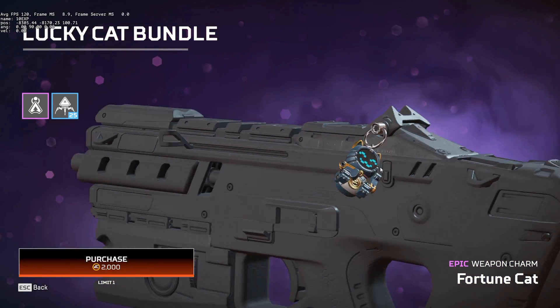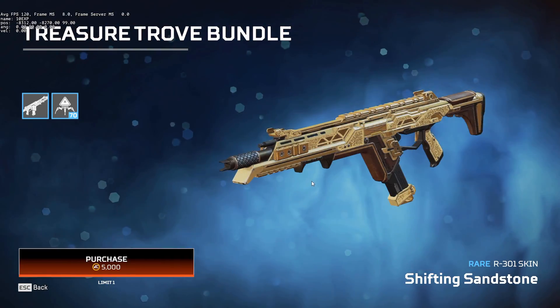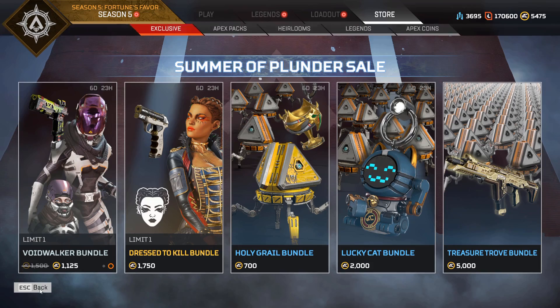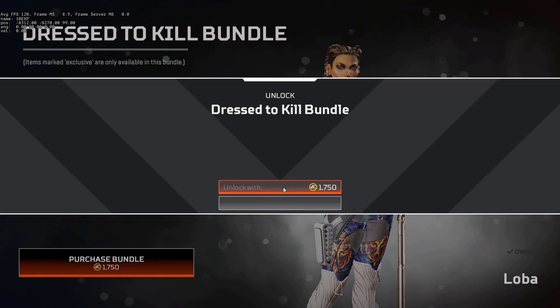Then we have this strange little lucky cat — I don't really know what that's about, but pretty cute. And then the Treasure Trove bundle with this R-301 skin. I'm not going to sit through opening 70 packs, but what I will do is get the Dress2Kill bundle.